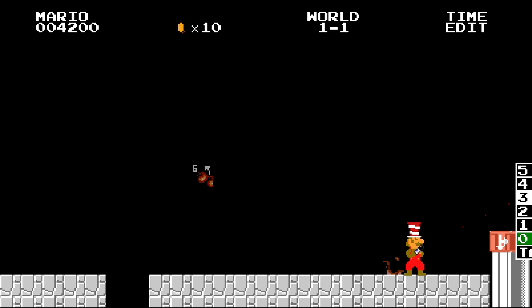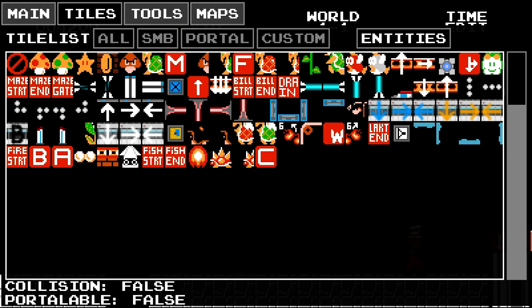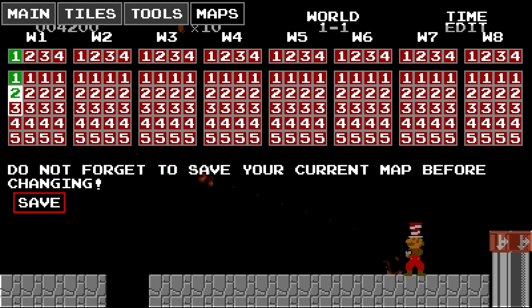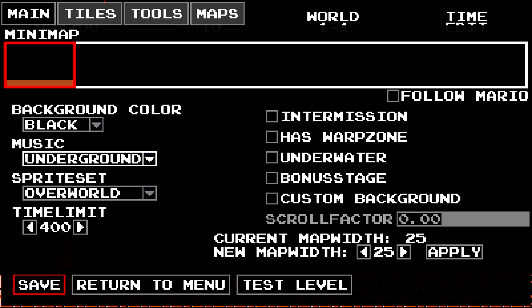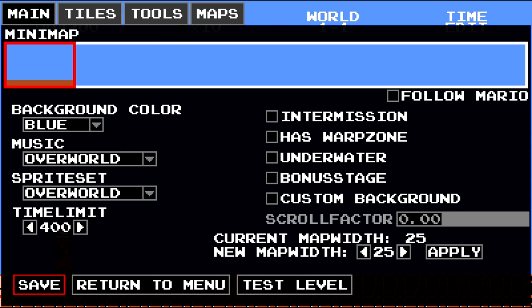Alright, we're going to go to sub level 3, and I guess that's where we can end this bad boy. We're going to go to maps, save, sub level 3 — and this is going to be the winning level. It's in blue, overworld — turn off the time limit.